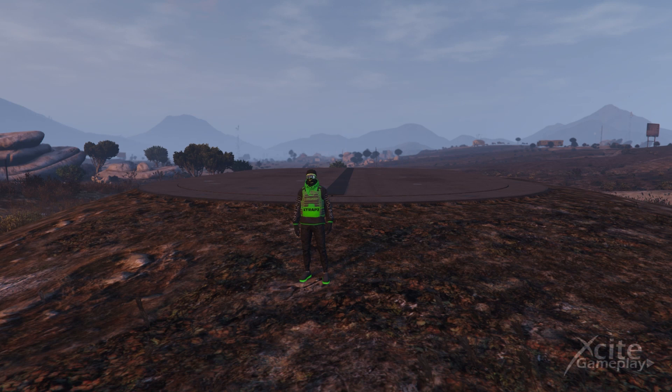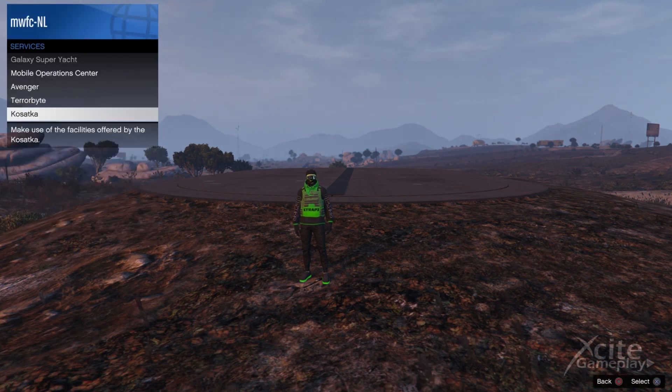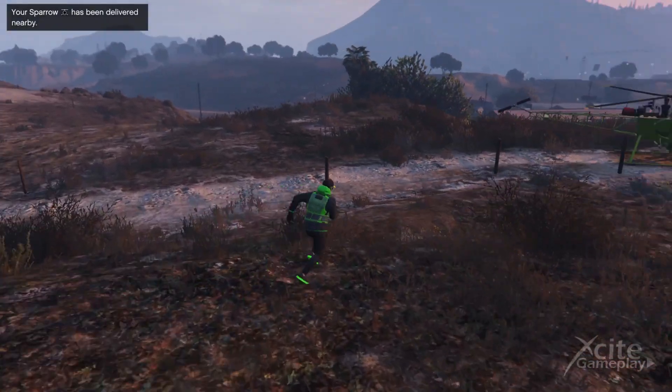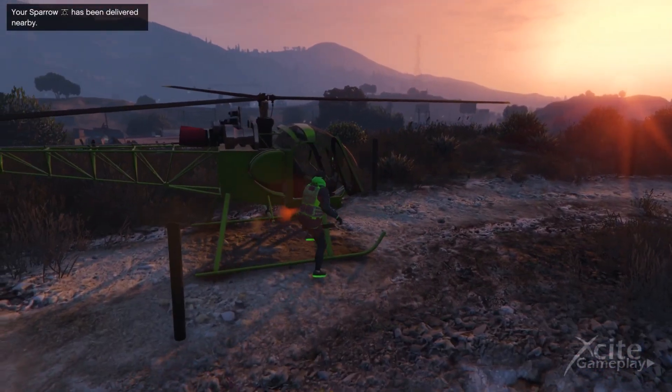When the glitch worked, I'm showing you that this vehicle is swapped for the duped Future Shock. Transport yourself to the Mazebank Tower — do not use a personal vehicle for this. Call the Sparrow or use the job teleport.